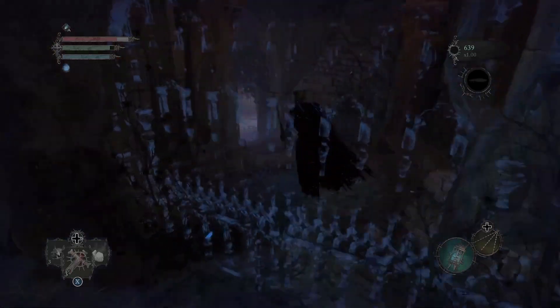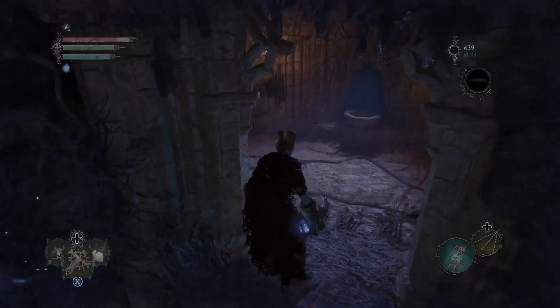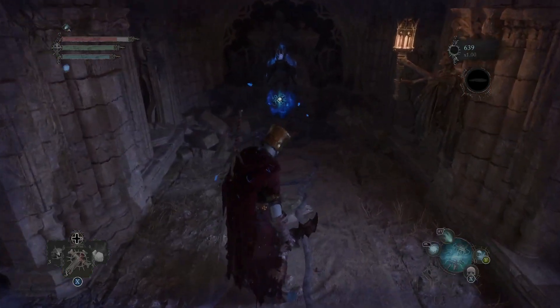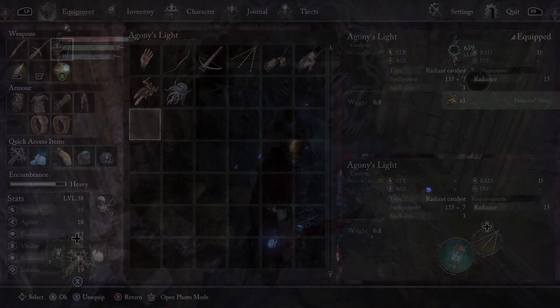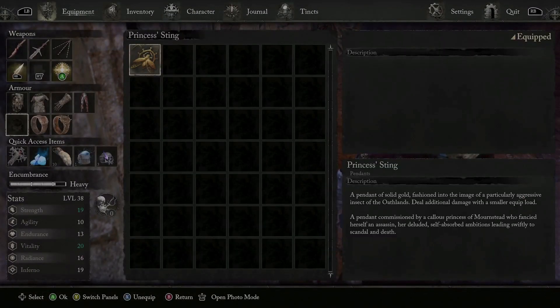The Princess Sting is also in this room. Keep moving forward and on the right you're going to see a gate — go through it, you'll see some steps, go down, and there's another soul-flay statue. Soul-flay it and the Princess Sting will drop right from the statue. Follow the video and you'll find everything you need.